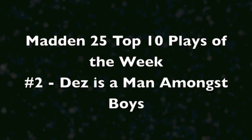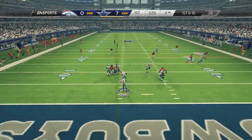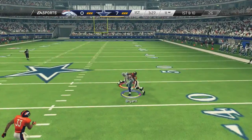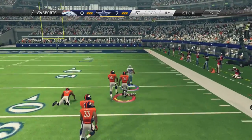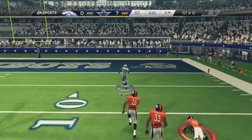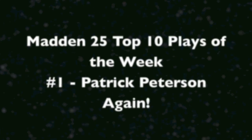Now play number 2: Dez Bryant is a man amongst boys. Watch what Dez does here — run the play action, beautiful route by Dez, catches the ball and then he just breaks it. Get off of me. Outruns everybody else. Trevaitan hit the ground, Miller hit the ground, Woodyard hit the ground. Gliding into the end zone — big time play there by a big time receiver.